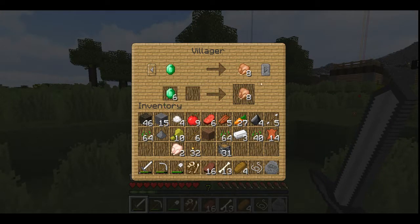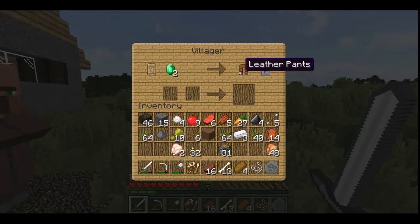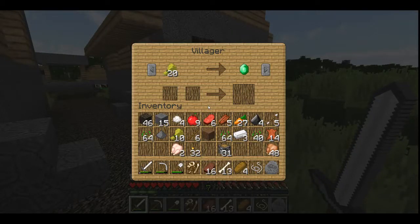Emeralds for chicken. Let's get six pieces — eight pieces of chicken, or 48 pieces, sorry. So you should unlock next. Two emeralds for leather pants. You're not going to be much help.